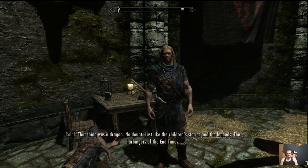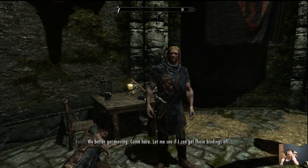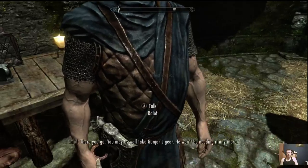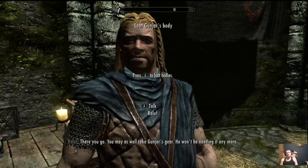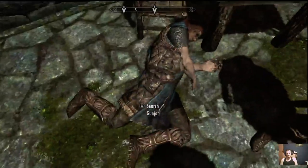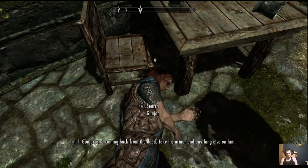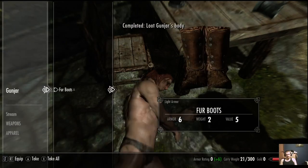We better get moving. Come here — let me see if I can get those bindings. Just walk near Rayloff and he uses a knife to cut off your binds. We search Gungner's body — he's coming back from the dead — take his armor and anything else on him. Notice the arrow above his head showing you what you need to be doing.